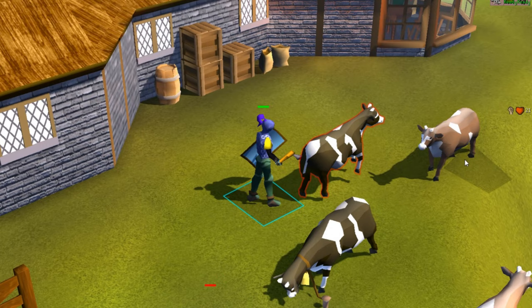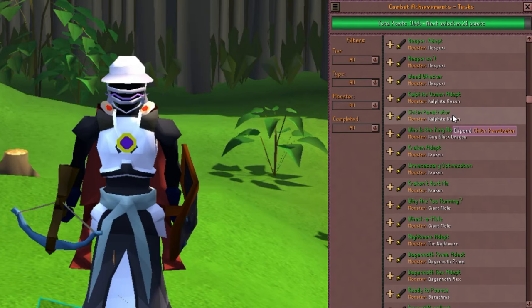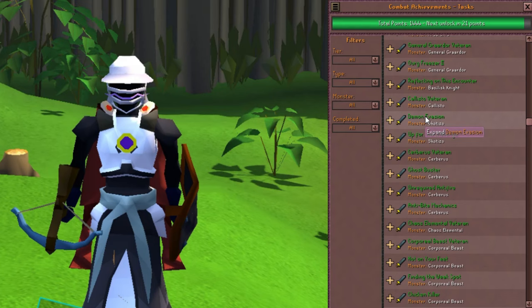All of these bosses have drops that are useful to mid- to end-game irons, and they also have some easy-to-get combat achievements, so you can work on those at the same time.